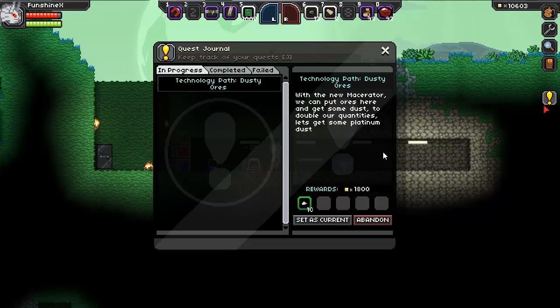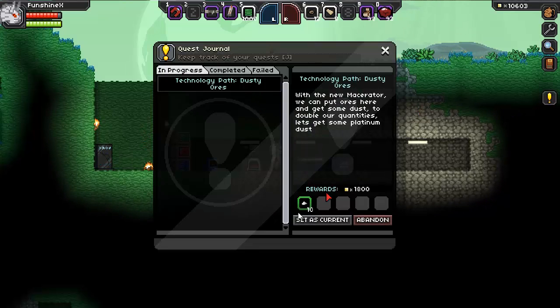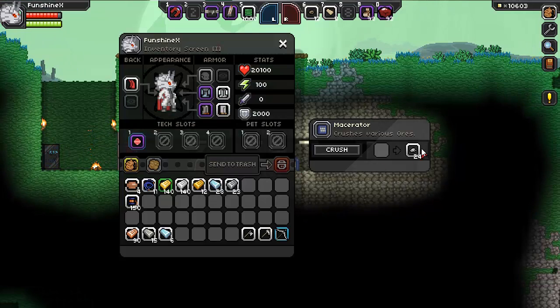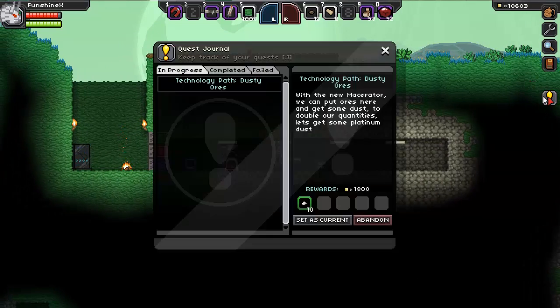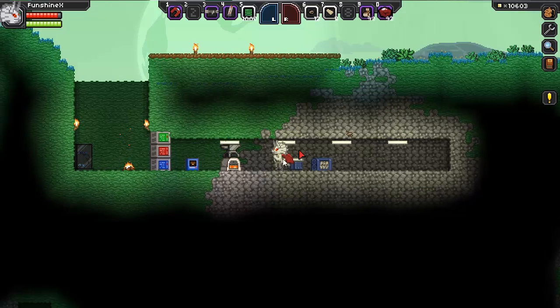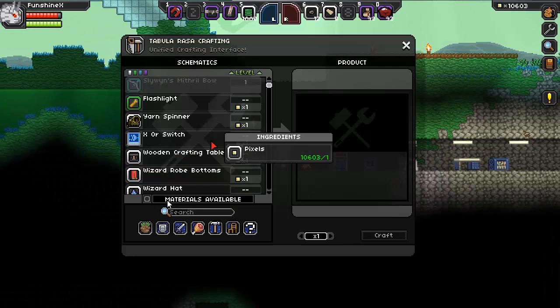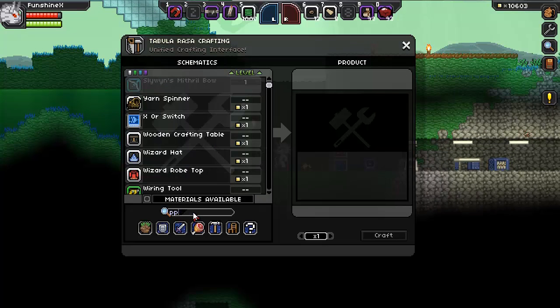We are on the Macerator quest, macerating our dusty ores down into dust. So let's go ahead and grab some of these — 24 of them. What did it want us to do? Oh, get some platinum dust. That's what it wanted us to do. So let's get some platinum dust. Any luck with the search thing here?